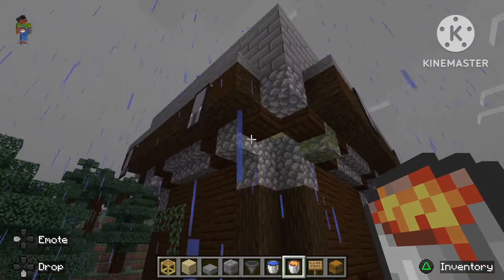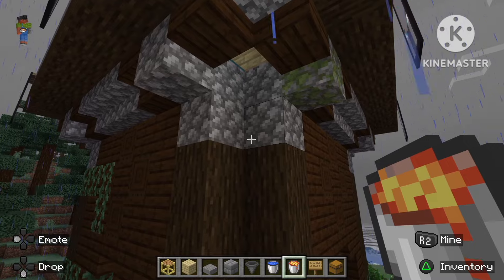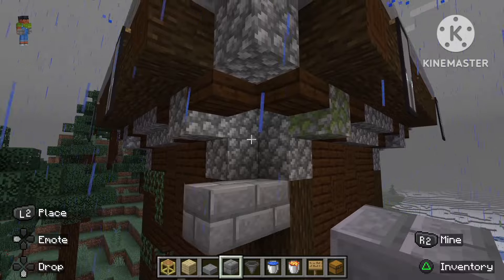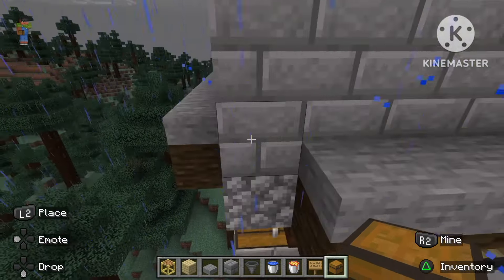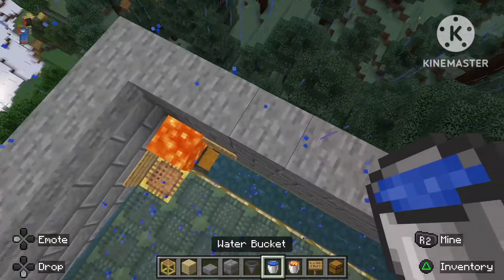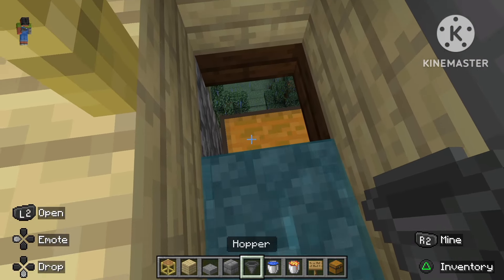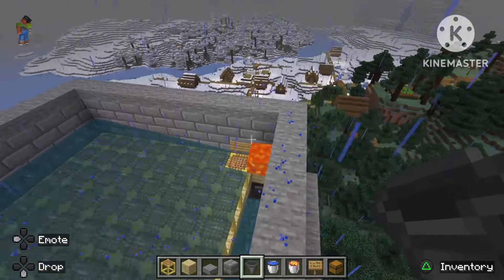Now for our collection system — we're not gonna use any redstone or anything like that, it's super easy and simple. Just put two blocks like that, then put your chest right on top, and then put your hopper in from the top because it's a lot easier. That's all we need for our collection system.